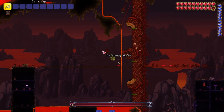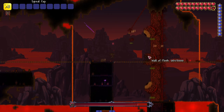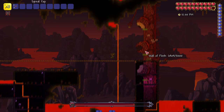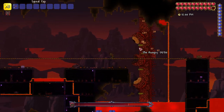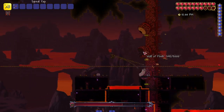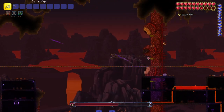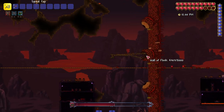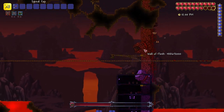The Wall of Flesh on normal is probably one of the easier boss variants along with the Golem. The main thing about the Wall of Flesh at any difficulty is the speed - when it gets that speed it's gonna be dangerous and starts pushing me toward the end of my arena. Let's buff up just to be extra safe, I think we're chilling.